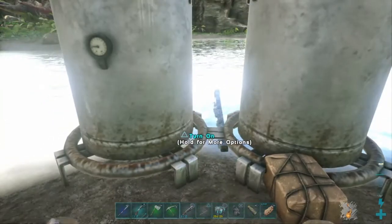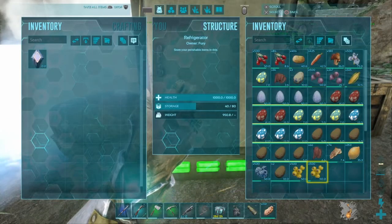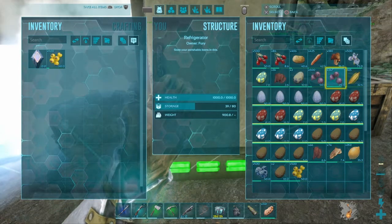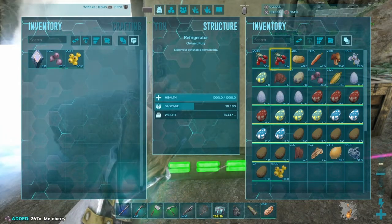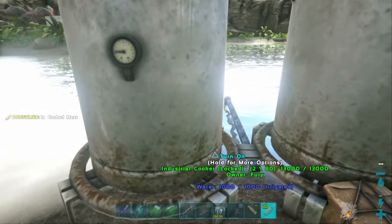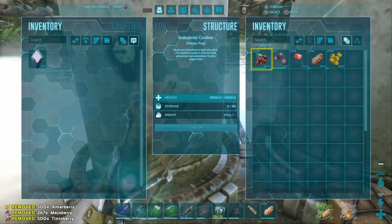So for basic kibble, you need cooked meat. I'll tell you what you need to make one kibble, but obviously I'll be making it in bulk. You need one cooked meat, ten amberris, five mejo berries, ten tinto berries, fibre, and water. This is just the base ingredients.